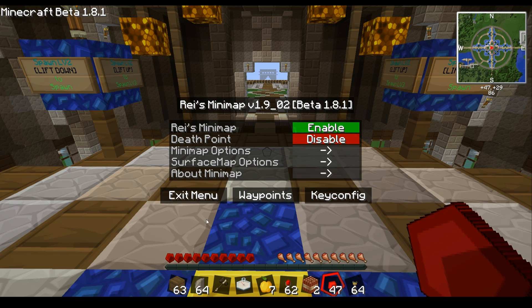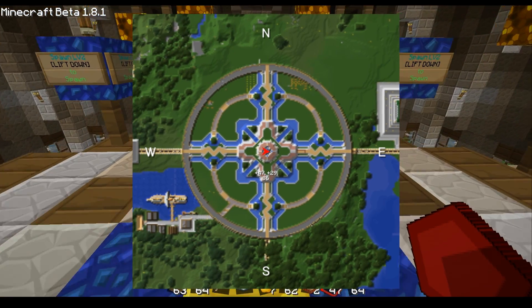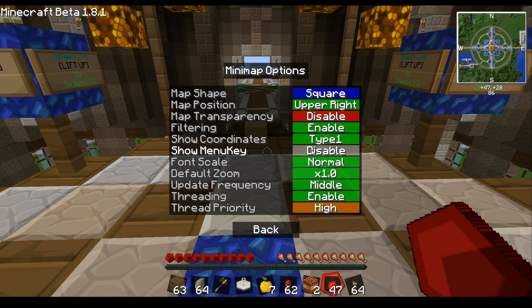The filtering option works, but it makes the map very blurry. Let me show you — see how it makes it extremely blurry? I'm not sure exactly what the use for that is, but it definitely makes everything very blurry.